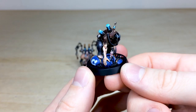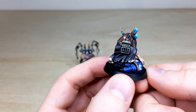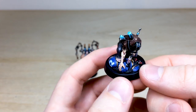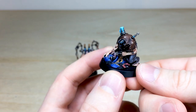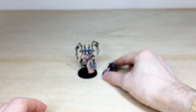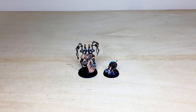He hasn't been given any shoes, which I'm a bit disappointed about — poor chap having to tread the battlefields of the 41st Millennium without any protection for the soles of his feet! You can see the marine on the base is also painted to a super high standard, even though the poor chap is no longer with us. This awesome acolyte pairs perfectly with Fabius Bile.